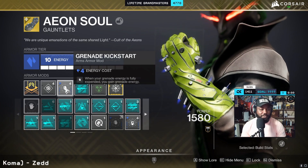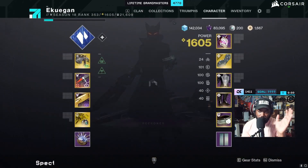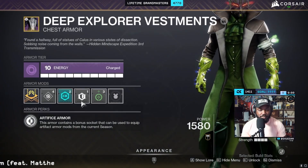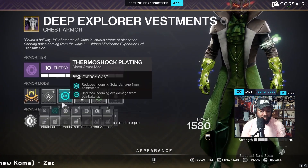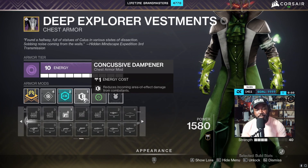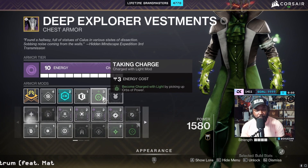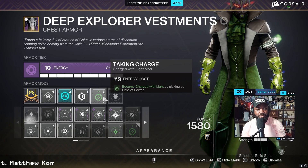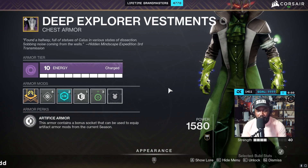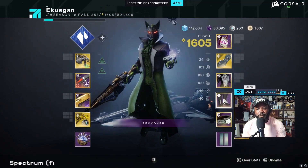I have Grenade Kickstart — when my grenade energy is fully expended I gain grenade energy back, which is really nice for flow. For my chest armor I like running Thermoshock Plating because it reduces incoming arc and solar damage, combined with Concussive Dampener which reduces incoming area-effect damage. Then I pair that with Taking Charge — I become Charged with Light when I pick up orbs of power. My weapons are making orbs, and my teammates' orbs work too.